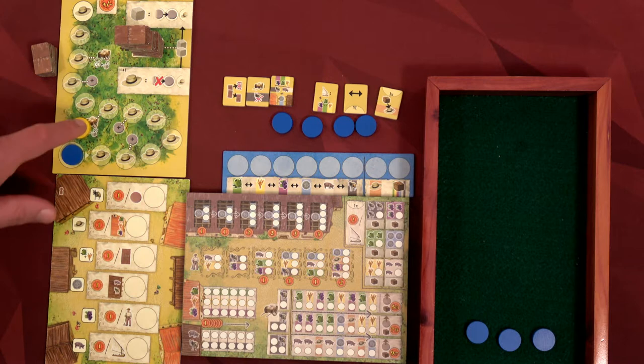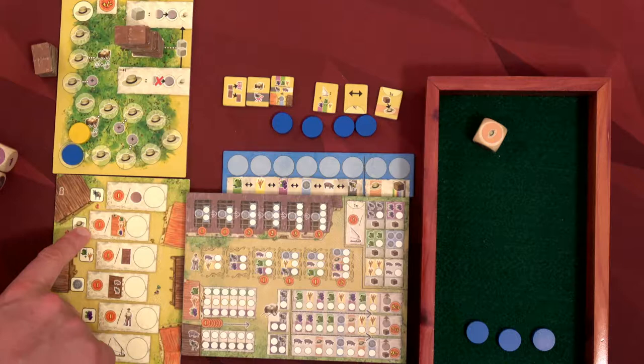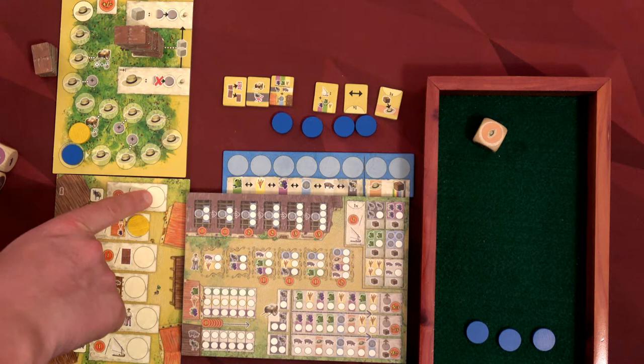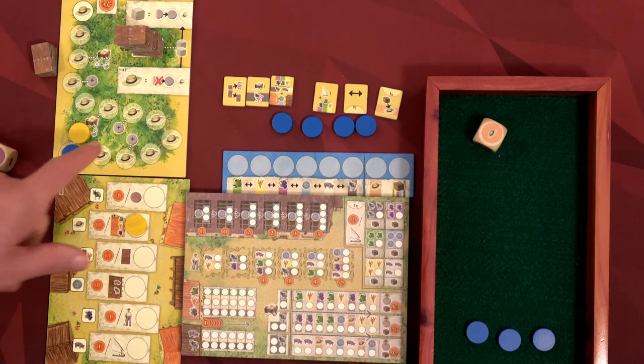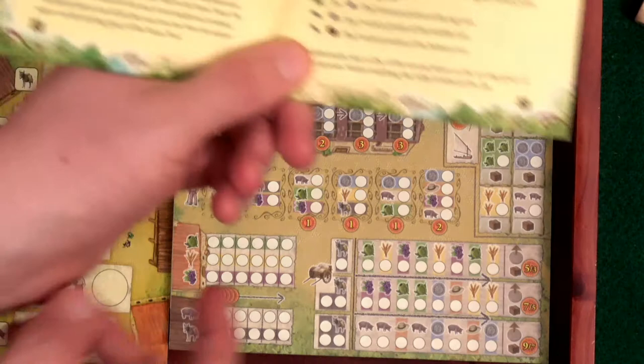Once all 18 roof tiles have been moved over, we've done the maximum rounds. So we either play 18 rounds or until one of us gets to the top of the siesta track. For the AI setup, we roll a die — we got a hat, which tells us where the AI takes a spot on the market board. The market board has different ways to get victory points: place a disc here for one victory point per disc in supply, or go down here for one victory point per helper on your board.